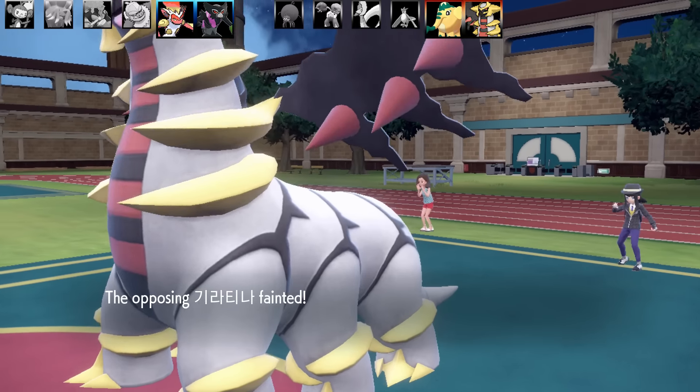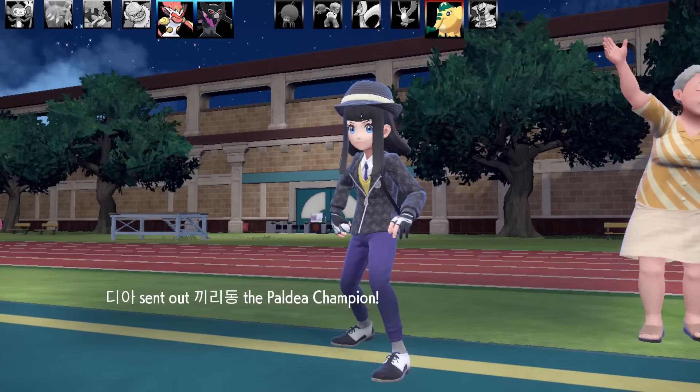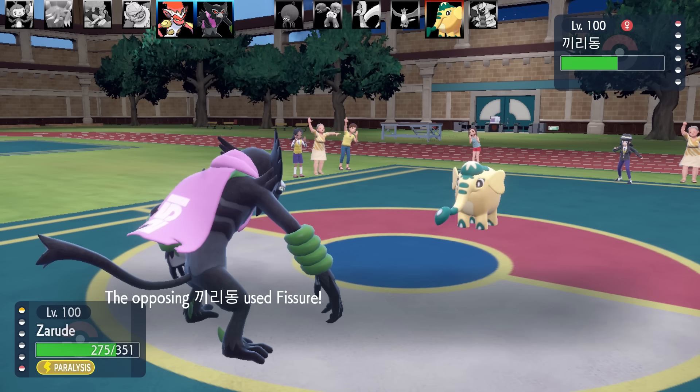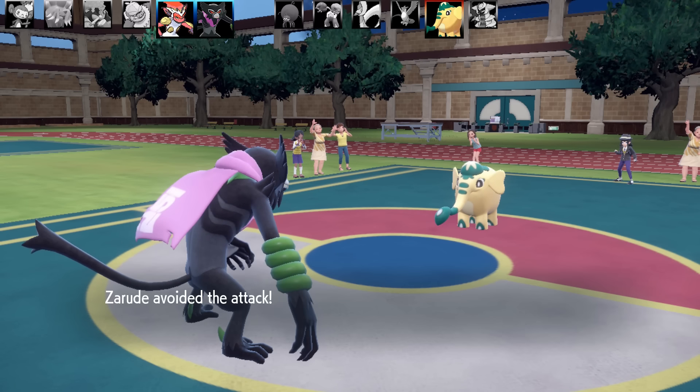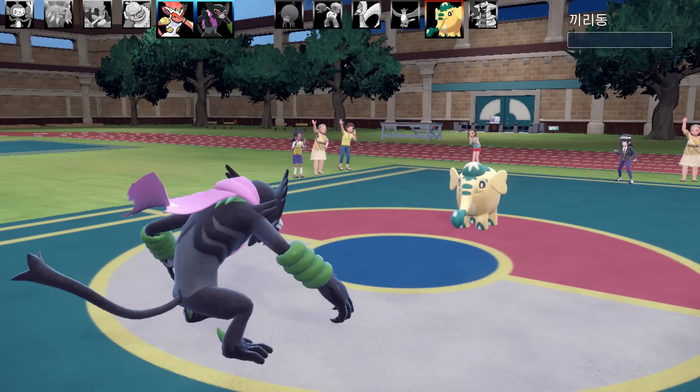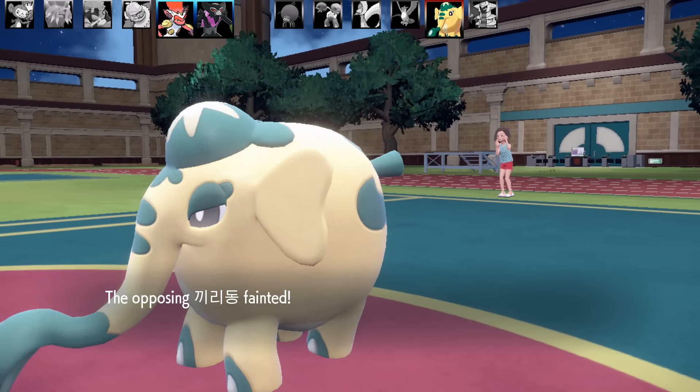All that's left now is the bulky Fissure Cufant from earlier on. I was hoping I could get around this thing. Cufant is going to miss — thank goodness! And Zarude can get the Bite off, and that is the end of the little elephant, and that is also the end of today's video.